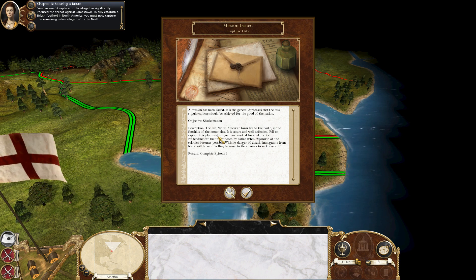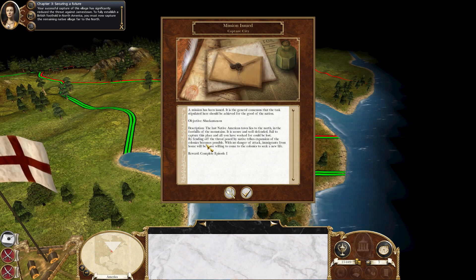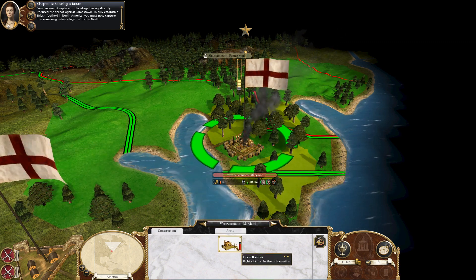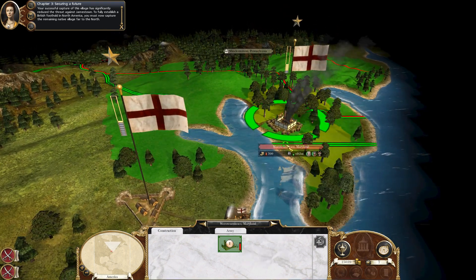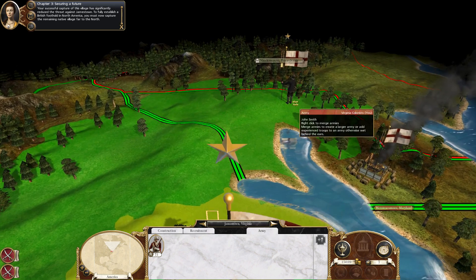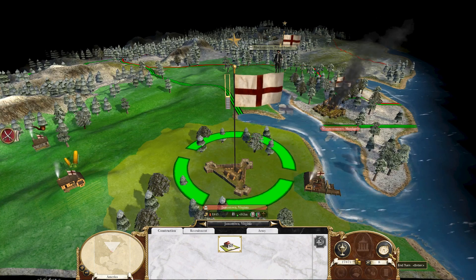We do have a new mission — it is to capture Shackamaxon. The last Native American town lies to the north in the foothills of the mountains. It is secure and well defended. Failed to capture this place and all you have worked for could be lost. By fending off the threat posed by Native tribes, expansion of the colonies becomes possible. With no danger of attack, immigrants from home will be more willing to come to the colonies to seek a new life. The reward for this one is completing episode one. First thing I'm going to do is repair this horse breeder to help bring down the unrest.